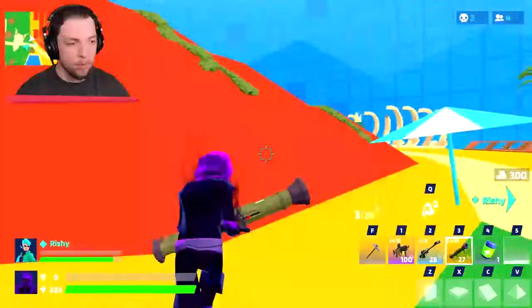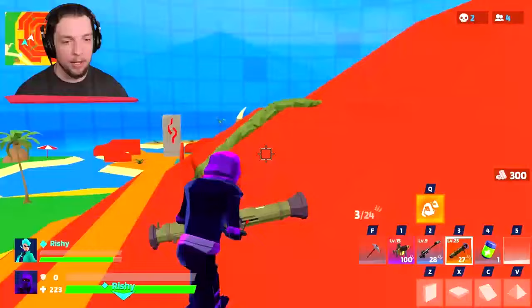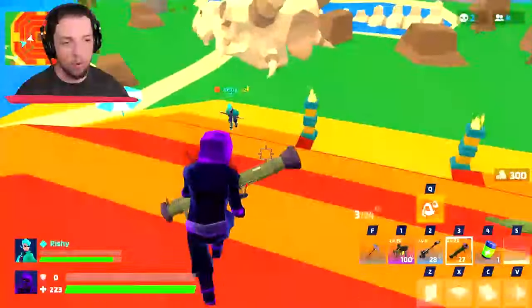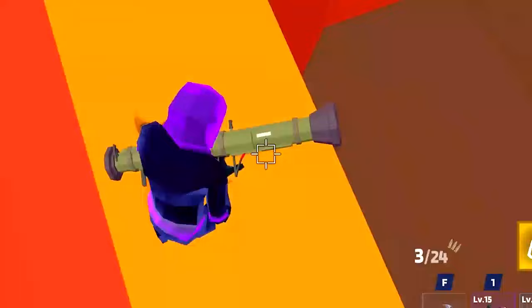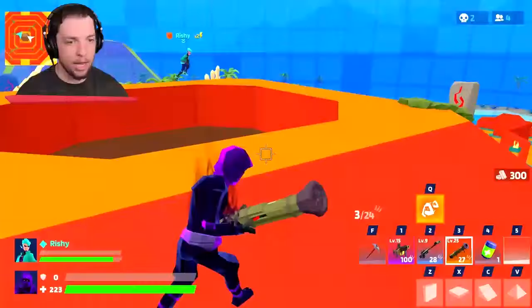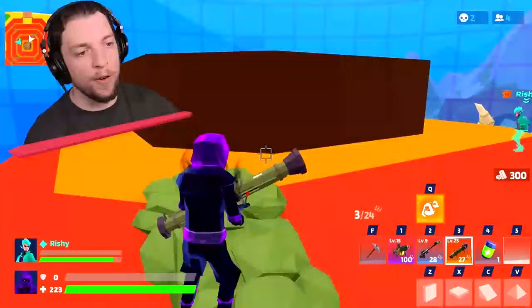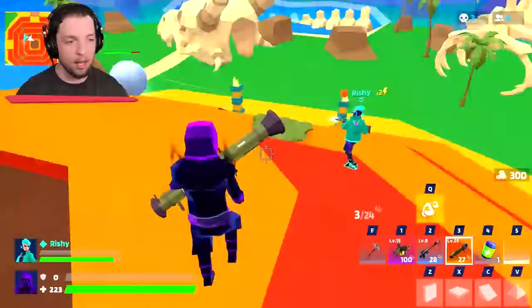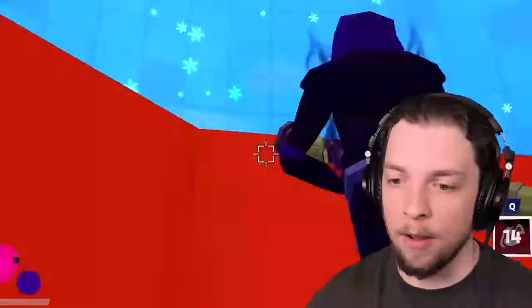Another healing potion. Any shields? Nope. Let's head out. I don't have any idea where they are. Let's try to get the high ground. I think I hear them — got to be a bit careful. Are they below us? I hear them moving around. I guess they're inside of the volcano. Whoa, the volcano is opening!